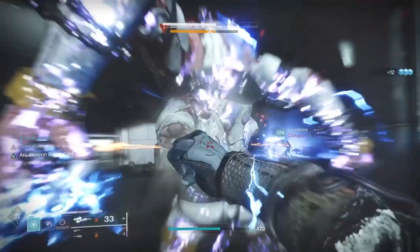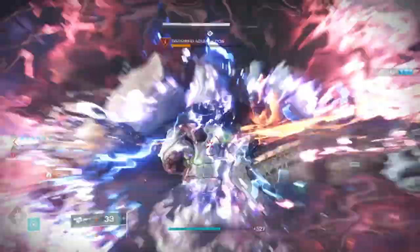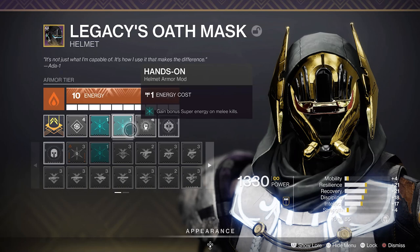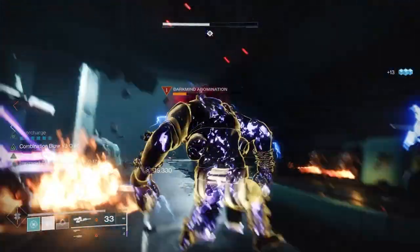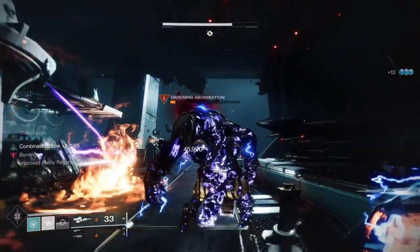Let's talk about mods. First, in the helmet, similar to my stasis build, I'm going to use Hands On twice, which is very cheap this season. This will allow you to get your super back quicker when you do melee kills. Also Melee Well Maker — you get arc wells from melee kills, and those wells are going to be things you use later in the build.